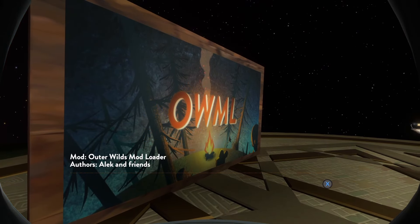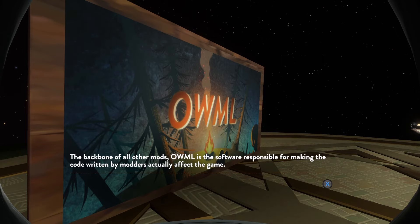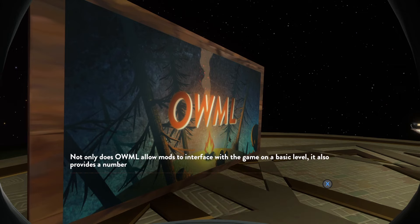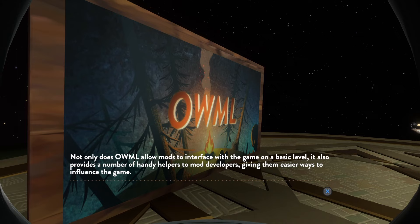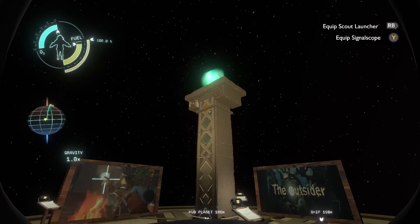Up next, we have the Outer Wilds mod loader, made by Alec and friends. I don't know if I'd count myself in the 'and friends' here — I've probably contributed like a line. The backbone of all other mods, OWML is the software responsible for making the code written by modders actually affect the game. Not only does it allow mods to interface with the game on a basic level, it also provides a number of handy helpers to mod developers, giving them easier ways to influence the game. Some of those helpers were used in the trickier parts of this mod, so I personally have a lot of thanks for OWML's authors. You and me both, Cleric.